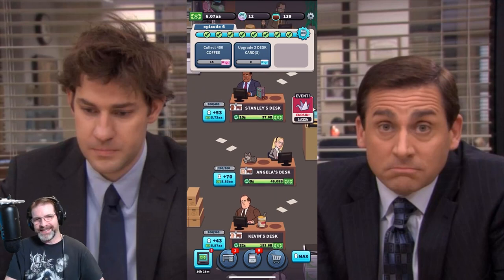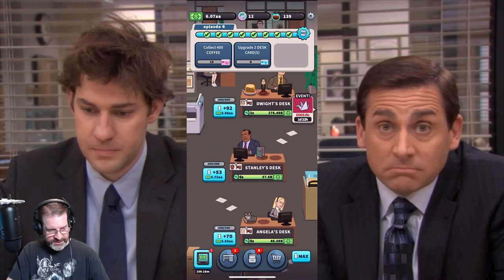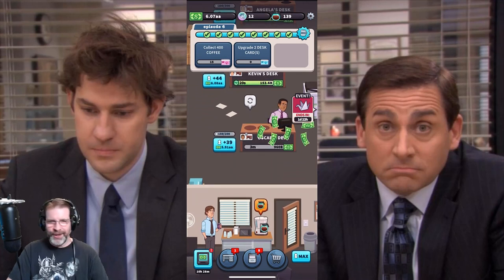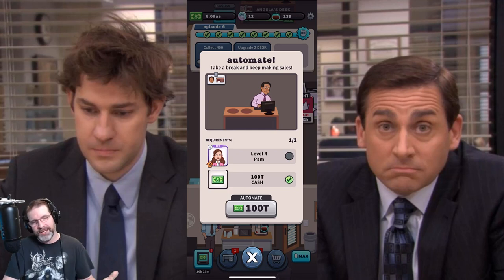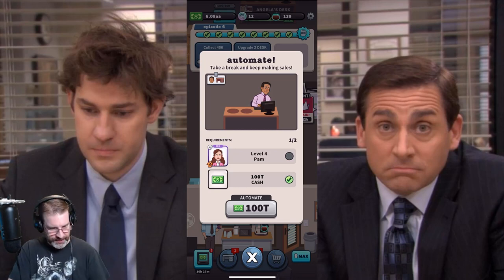As you upgrade the desks and get more money, you can automate those desks. As you can see, these top few I don't need to collect manually. But down here on Oscar's desk, I have to manually grab the money because he's not automated. I need to get Pam to level four, and I need 100 trillion. The cash you generate in here is just insane — right now it goes beyond trillions. I'm at like 6.08 AA, and then it'll go AB, AC, AD — it just continues up like that.